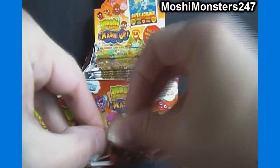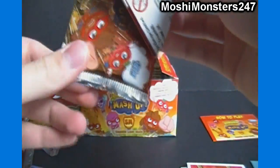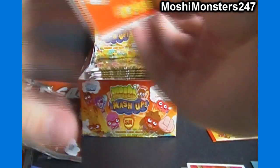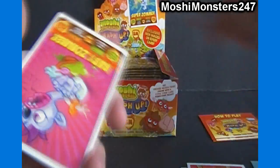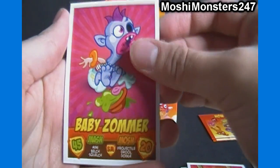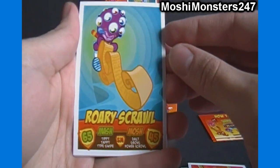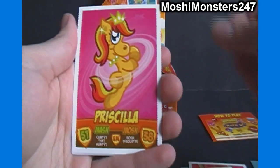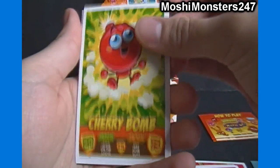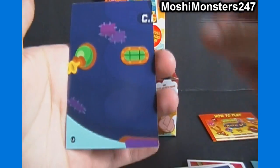I'll probably cut this video off at about the 10-minute mark — maybe I'll end up with a three-part video. We'll see how it goes. I may upload one part per day, or maybe expedite it and get them all uploaded the same day since it's been so long. We got Baby Zommer — looks like he's got some gas there, belching up a storm. Rory Scrawl, Priscilla, Cherry Bomb, Black Jack, a glump, and our code card.